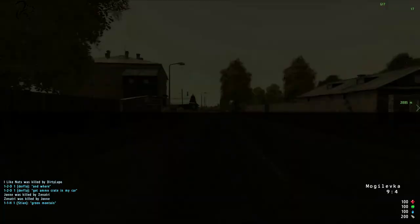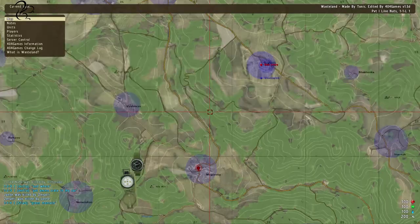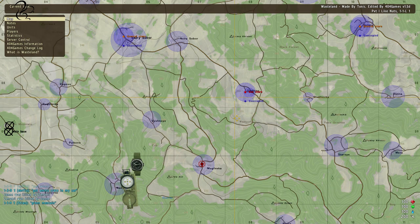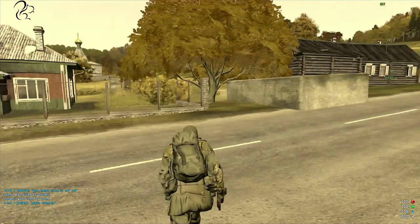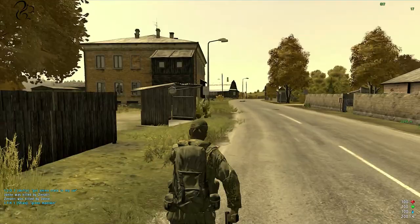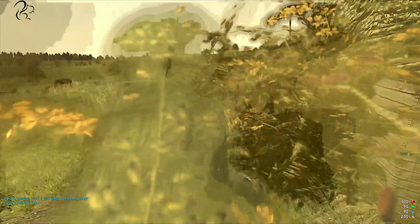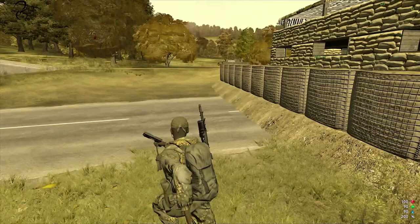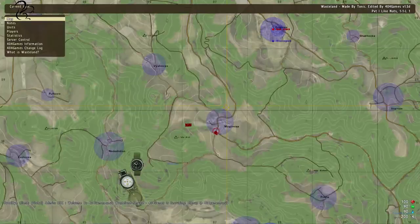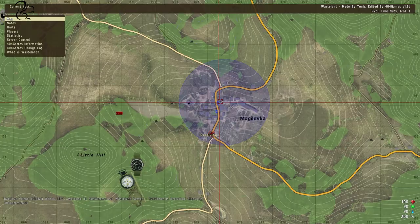I can spawn back in — say, Mogilevka. I've spawned back in after death, I'm in a town, and I can get a vehicle and some equipment and get back into the game very quickly. That's the beauty of Wasteland compared to DayZ. Even if there are hackers, it doesn't matter much — it's not like you've invested days or weeks building up a base and equipment and then lost it all to some script. The server restarts anyway, so the penalty isn't that high.